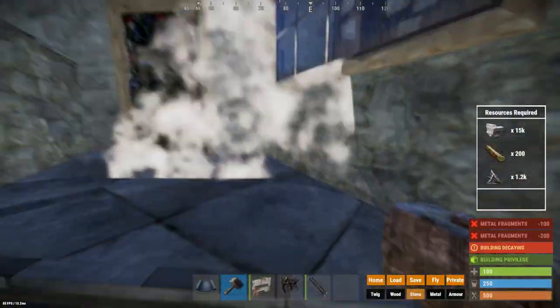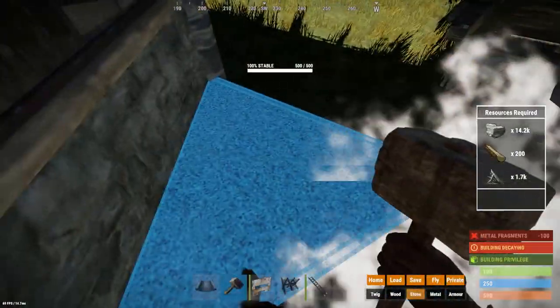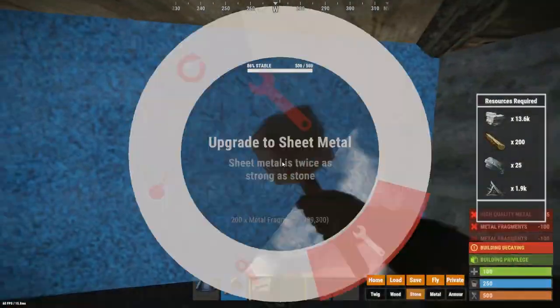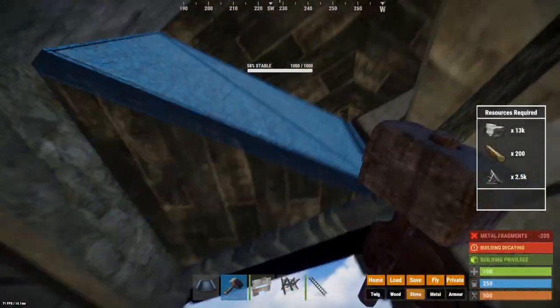In the last step we will be upgrading the foundations and roofs that are directly connected to the TC and the disconnectable part of the base, as well as the path to our main base and the roof that connects them to each other, to metal.